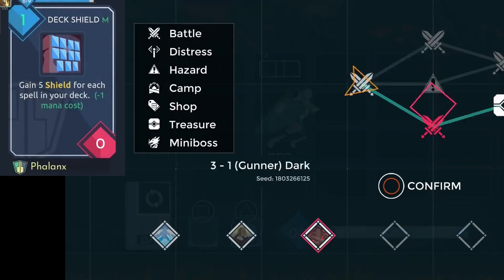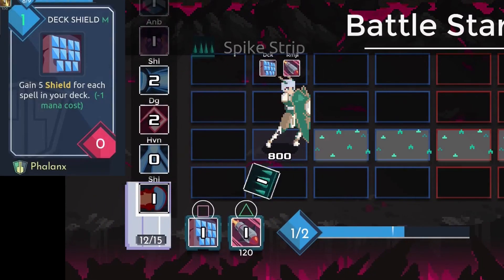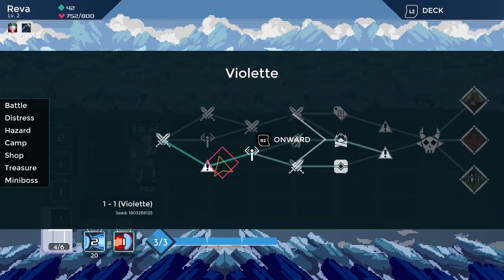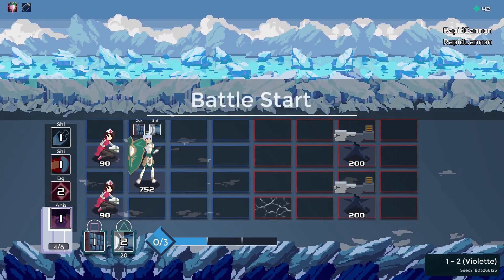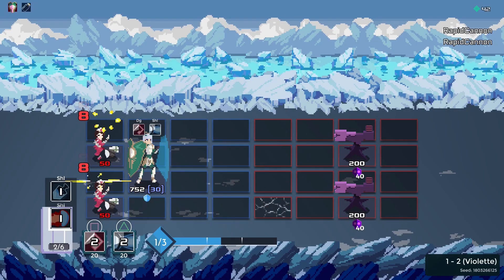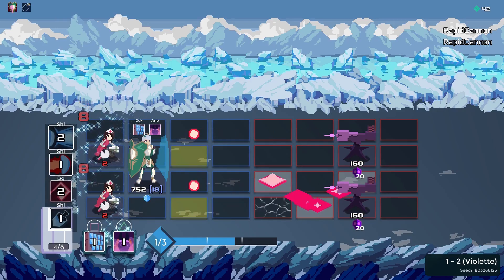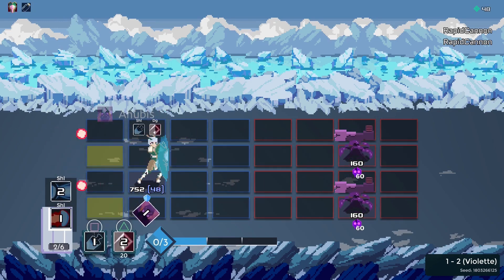For 1 mana, I gain a temporary in-battle buff to my health equal to the amount of spells in my deck multiplied by 5. My next fight happens to be a hostage fight, and normally this would be a reset, but with Anubis in my deck, I again slowly poison each turret, although this means I unfortunately can't save the hostages in here.